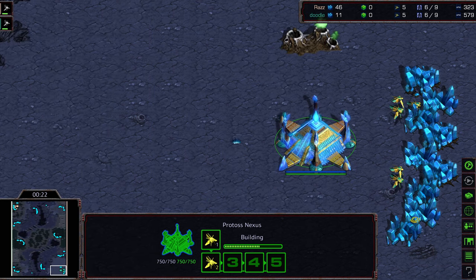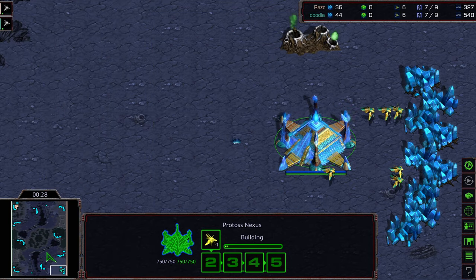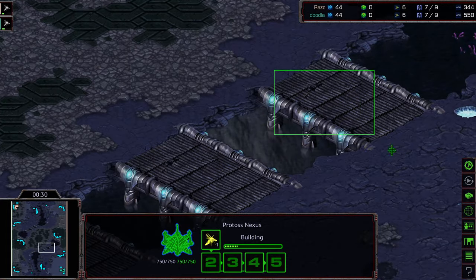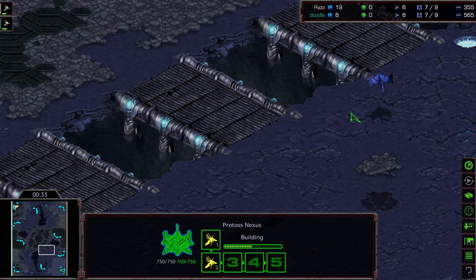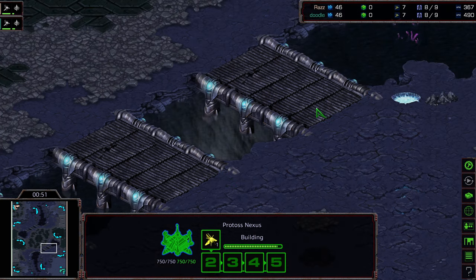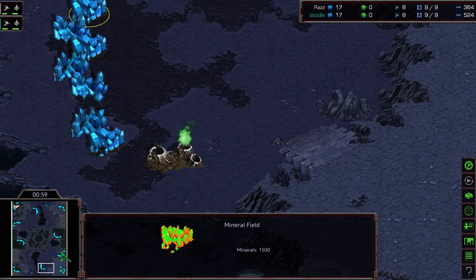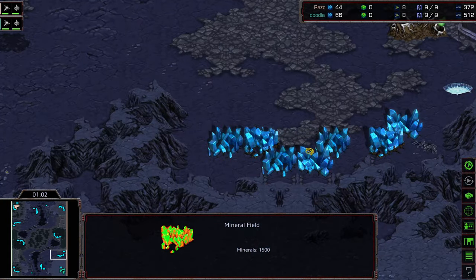In PvP, it's kind of back and forth on this map, honestly. Because of the bridge line, I feel like this is a really interesting map in PvP. Three-gate ends up not being as strong because you can hold these bridges with fewer troops. And also, if you get up to Reaver, you get up to High Templar as well. So I feel like Dark Templar are a little bit stronger because the transition to High Templar is actually a little bit stronger because of these bridges.